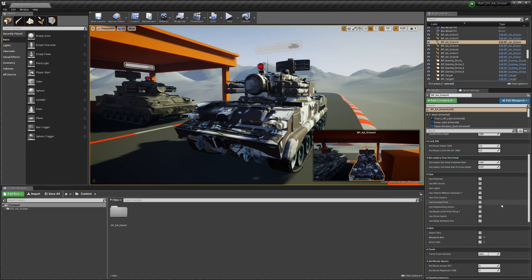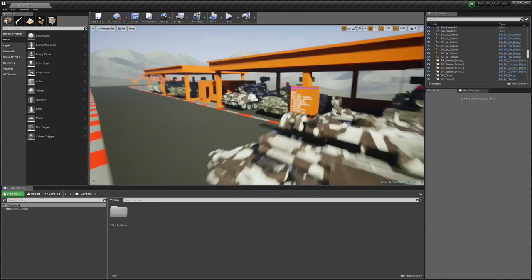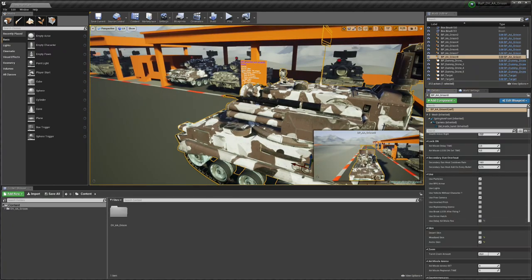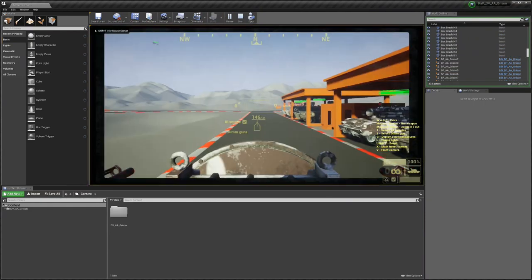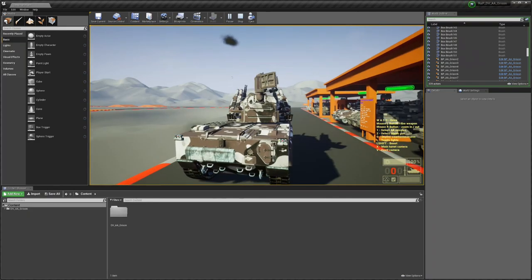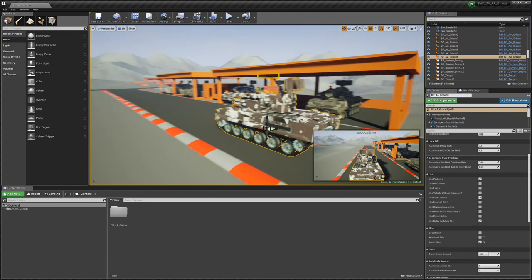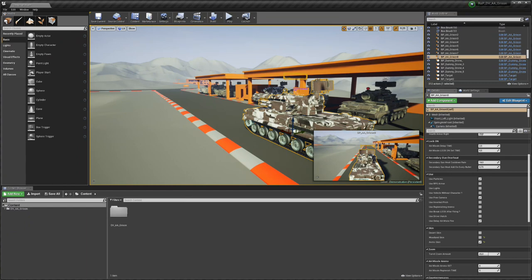Use delay AA missile: this is tied to the missile delay time number. If this box is checked, you have a 2.5-second delay before each missile is ready. If you uncheck it, there is no delay and you can fire all 8 missiles simultaneously — which I think is overpowered. So you can use delayed AA missiles, or for an arcade game where you want rapid fire you can disable the delay.